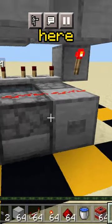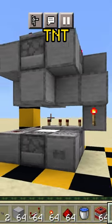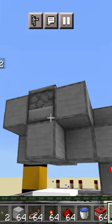Finally, place a button over here and fill up the dispensers with TNT and you're done. Boom.